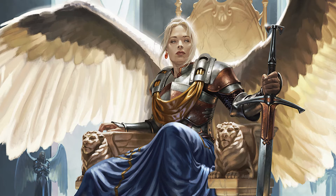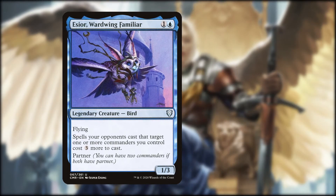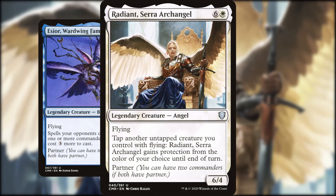I've been neglecting the Pauper crowd, and I kind of feel bad about that, so I'm very happy to introduce for your enjoyment this flying tribal deck built around the protective owl, Essior, Ward Wing Familiar, and her lovely master, Radiant Sarah Archangel.